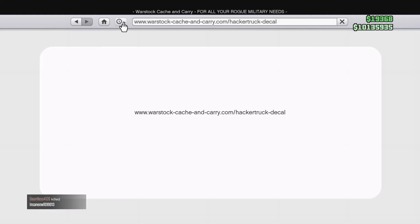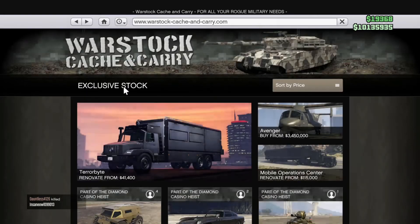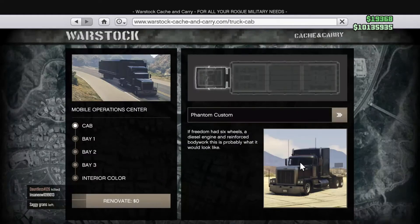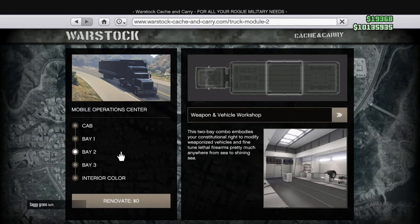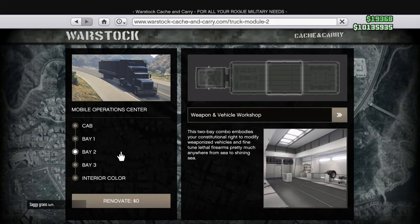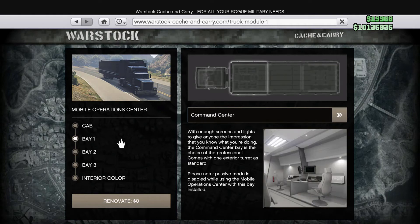So if you go to your MOC, here's what I'm talking about: you can put different things into different bays. For this one, the weapons and vehicle workshop takes up two bays, and then this one is just a command center.